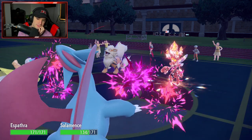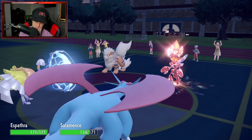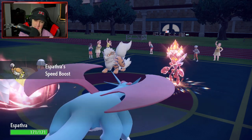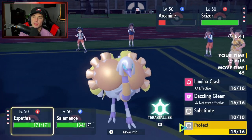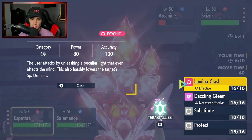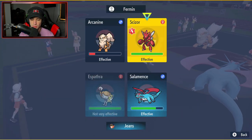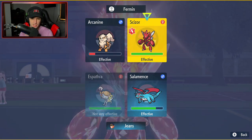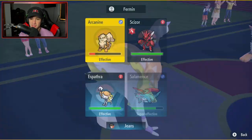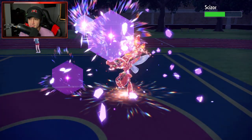Swapping Salamence out regardless since special attack is already in the trash. Arcanine goes for Pounce into Espathra - big Protect from us. From here we can Dazzling Gleam if we want, or Lumina Crash since it lowered special defense. Another Draco Meteor from Salamence could finish Arcanine, then we swap. Lumina Crash comes in, builds solid damage, and gets a harshly lowered special defense drop. Draco Meteor fires.